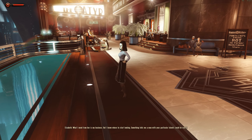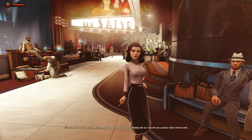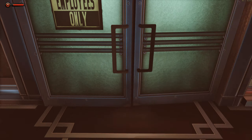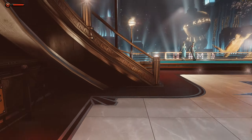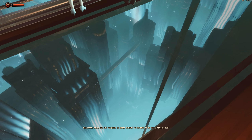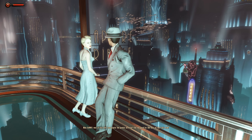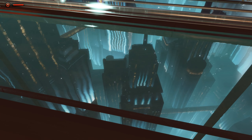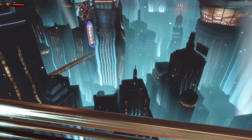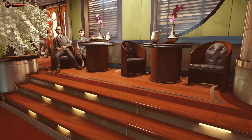What I need from her is my business, but I know where to start looking. Fontaine's thugs — it tells me a man with your particular talents could be useful. Wow, I love this place. Employees only — I can't get in there. Remember, we're in an alternate reality where she's not really the Elizabeth we knew from the original Bioshock Infinite. Looking down into Rapture — these skyscrapers really are tall. It's actually physically impossible for that to happen underwater, but it's still fun to watch and to fantasize.